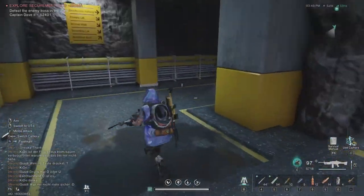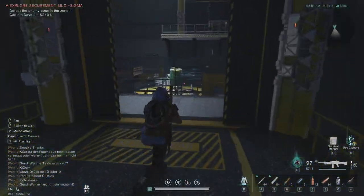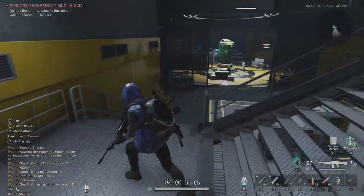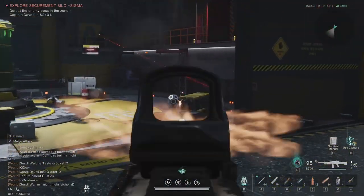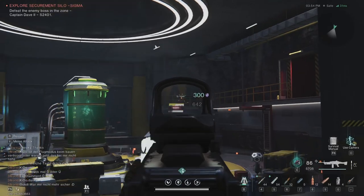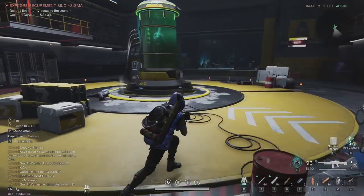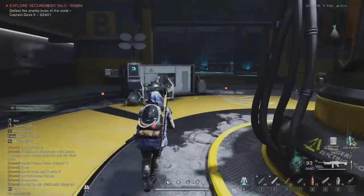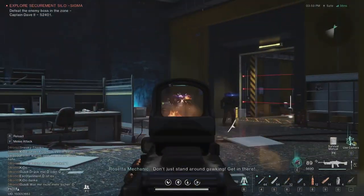Once you are here, what you wanna do — I'll just rush this, won't loot almost anything, just some crates on the way. You wanna come down here and kill all these guys. The keycards for opening the doors are always with the elite enemies.